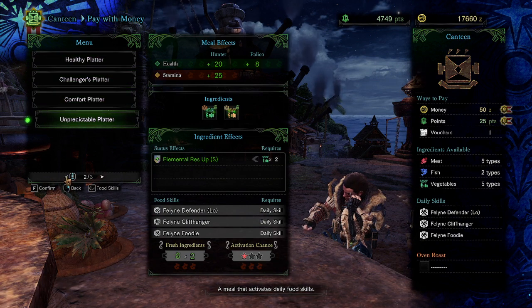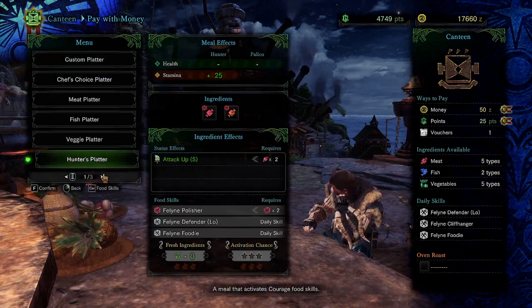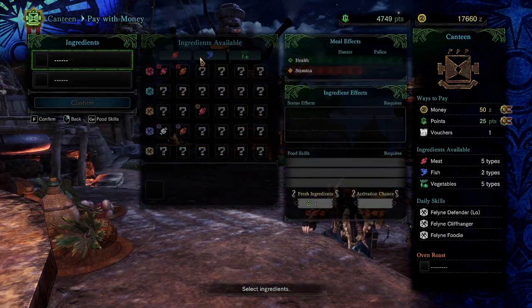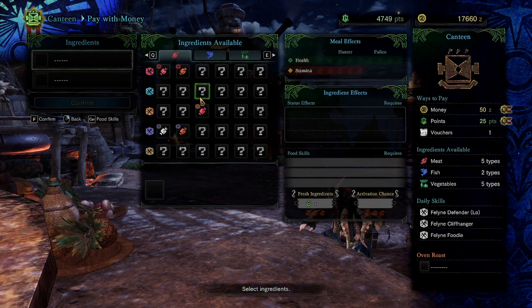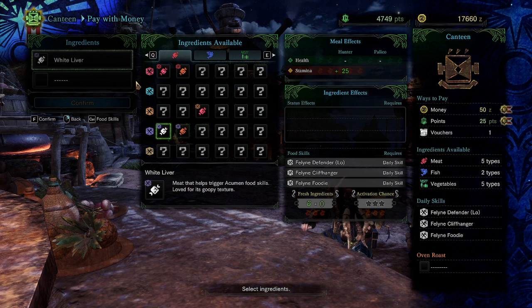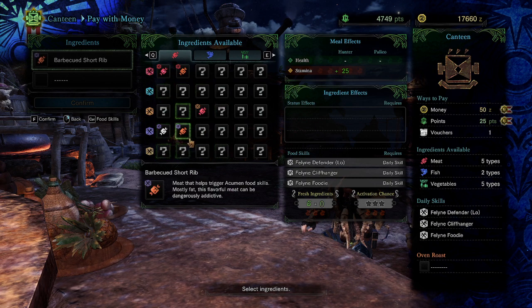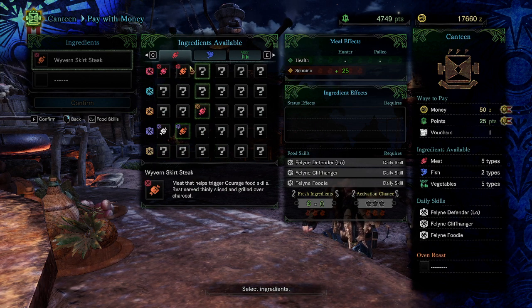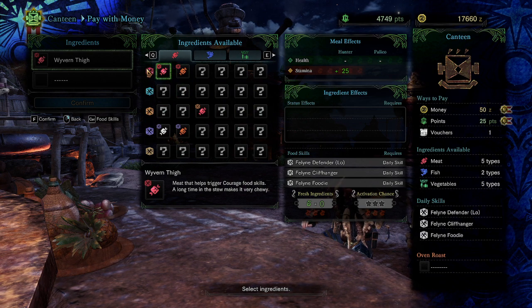These are pre-made platters, and these are also pre-made platters. These aren't really that important because generally you won't be using them a lot. There are three right now and eventually four types of food. The top type is just alcohol — it's not too important in this game.